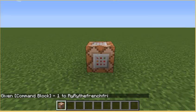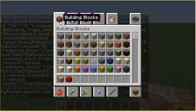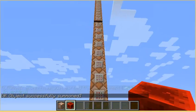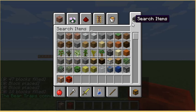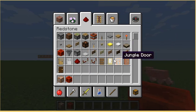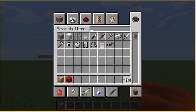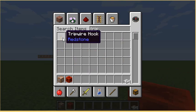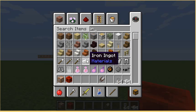It's a redstone block, then a command block, then a redstone block — okay, and that just does that. So what you need is an iron trapdoor and a trip wire hook. You also need shears — I'll tell you why — and you'll need iron ingots.